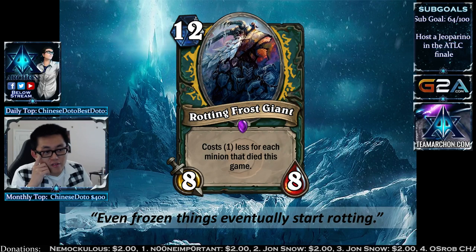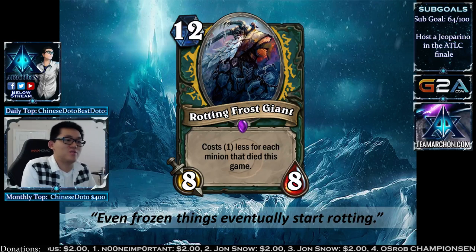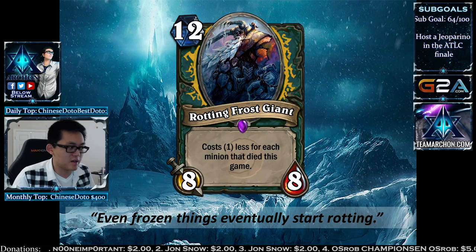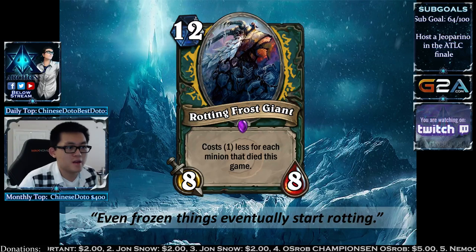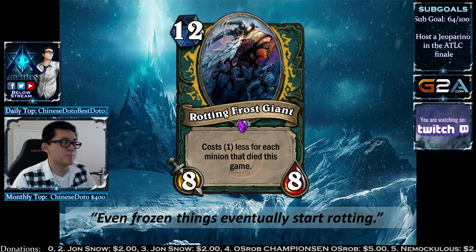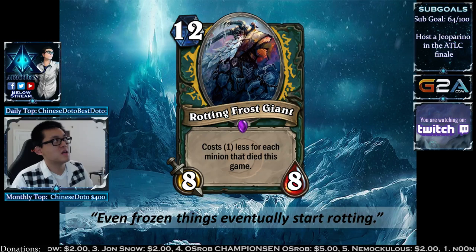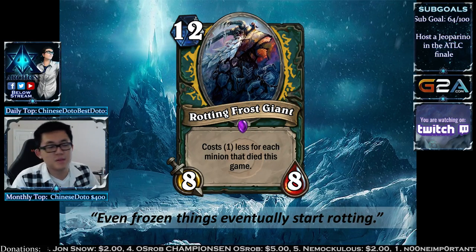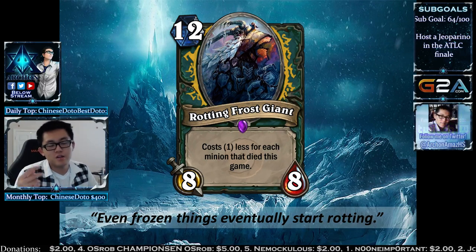The Rotting Frost Giant also costs 12, but costs 1 less for each minion that died this game — comparable to the Frost Giant from Handlock. Against token decks or if you have a lot of things dying, this can become really cheap. But you can't play this at turn 4 or 5 realistically — you'd need 7 things to die to play it at turn 5, which is very optimistic. You definitely have to build around this deck.